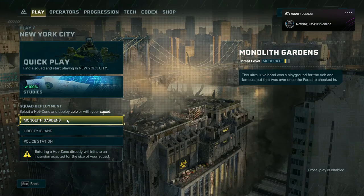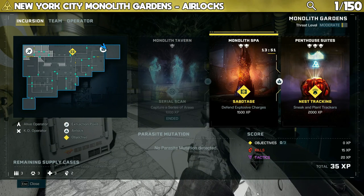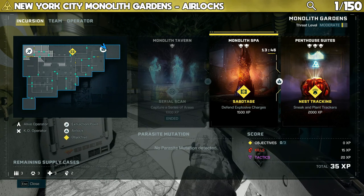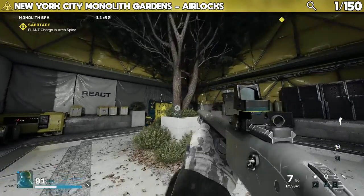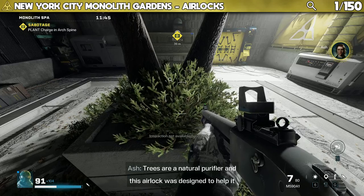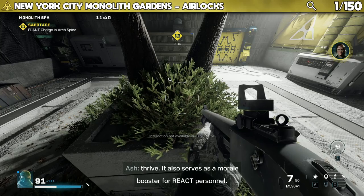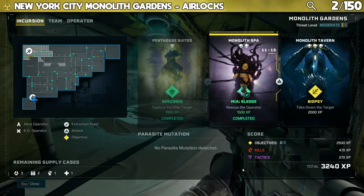There are 14 points of interest to find in Monolith Gardens, five of which are found in the airlocks between areas. The first one is found in the airlock between Monolith Spa and Penthouse Suites. In-game dialogue: "Trees are a natural purifier and this airlock was designed to help it thrive. It also serves as a morale booster for React personnel."